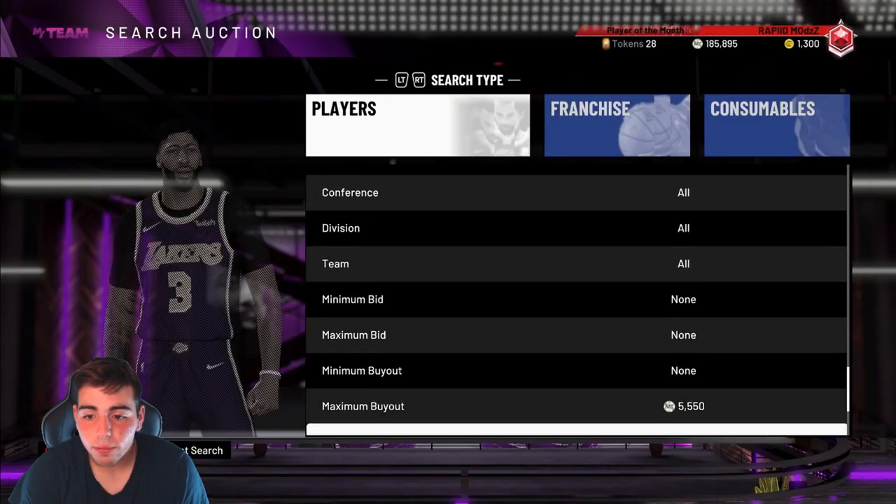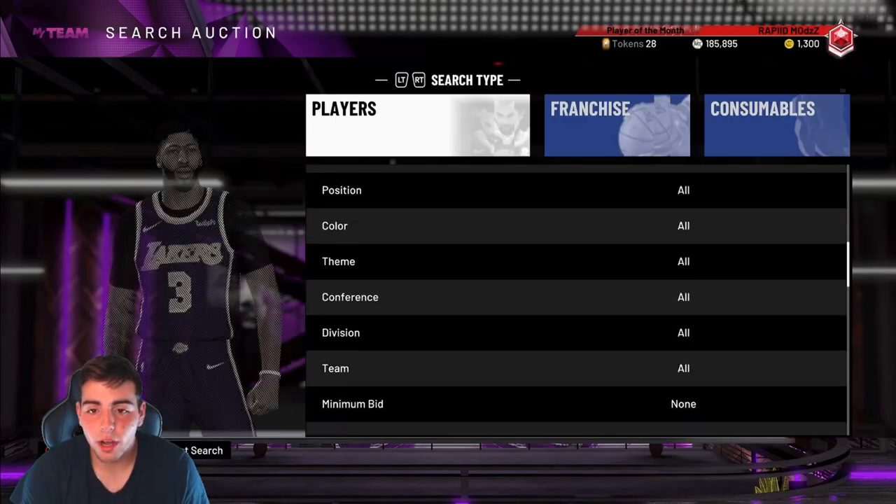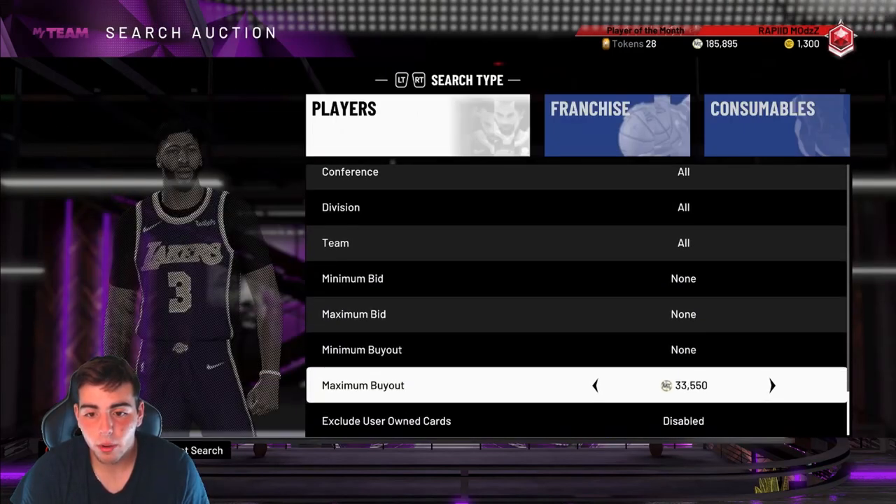Once we hit that like goal, we're going to give away 10K to a random sub, so drop that sub too. But right now, we're going to try to snipe or get a good price on my boy Antonio Davis.